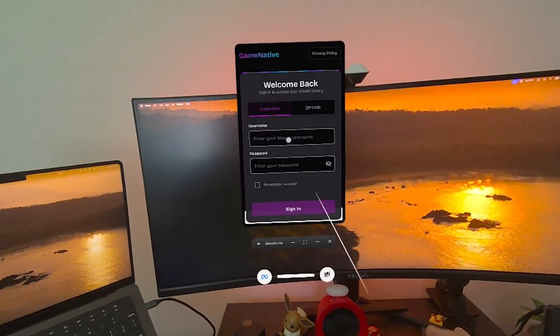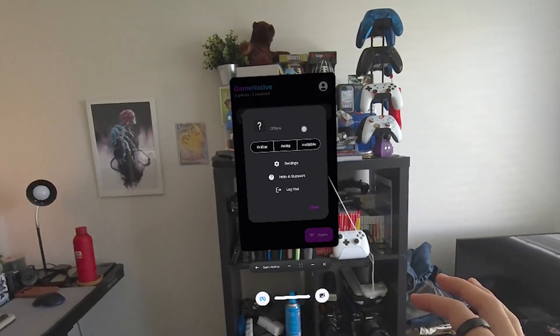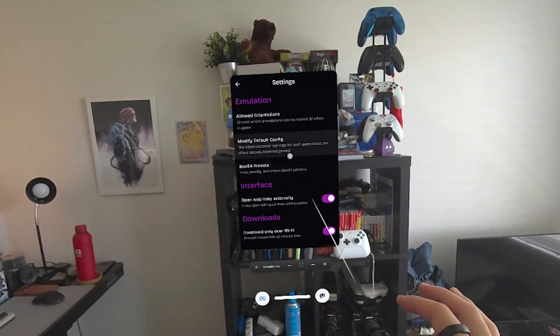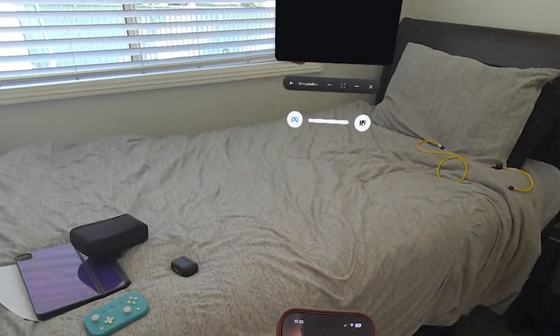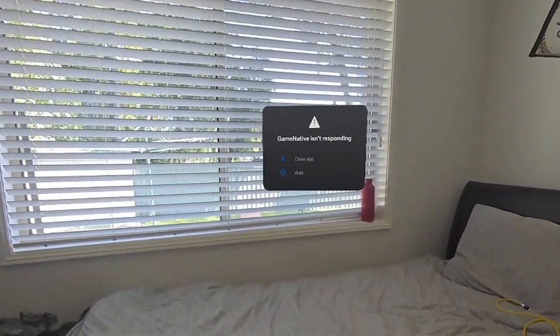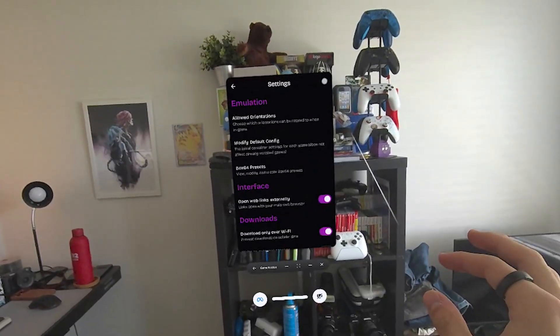With that being said, after you log into Steam, you'll see a list of games populate within your headset. Don't install any just yet — first make a configuration change to the default container settings. Click on your profile picture, which is also where you can set your Steam online status, click Settings, then Modify Default Config. In there, change the graphics drivers over to Vortex Universal. If you don't do this, the app will either crash entirely or you'll get a DirectX error on every game you try. The DX wrapper in that option should also change to VKD3D when you make that adjustment — do change it to that if it doesn't set automatically. Save your configuration with the button in the top right. Once that's configured, you're all set to start downloading your games.